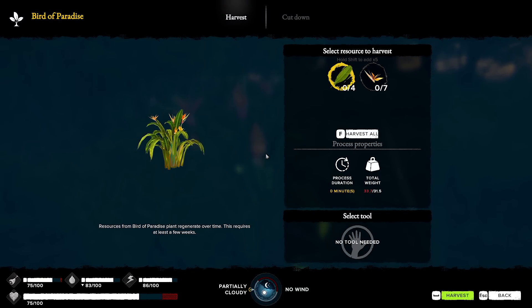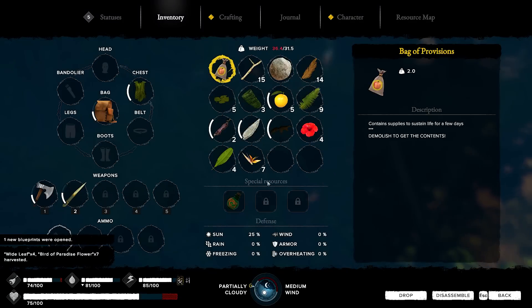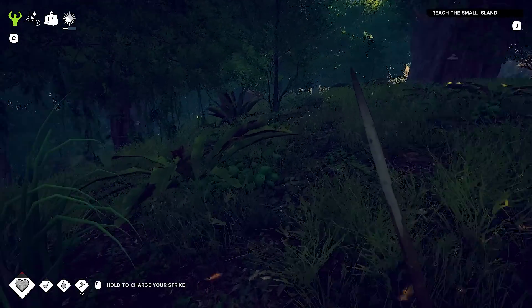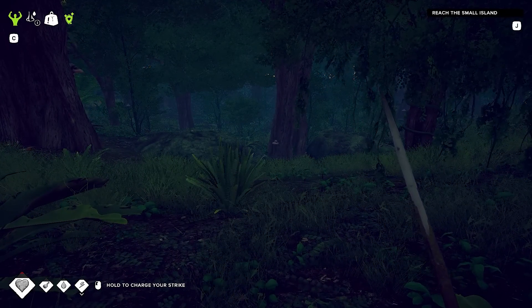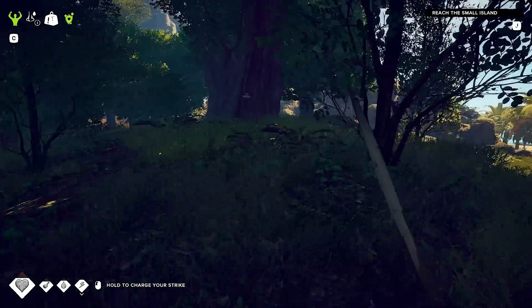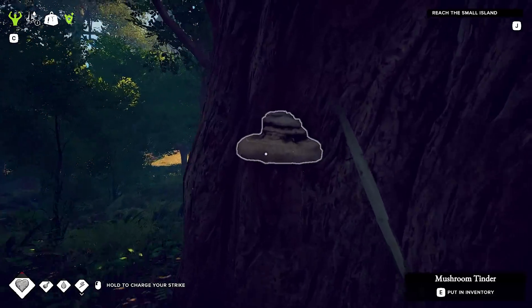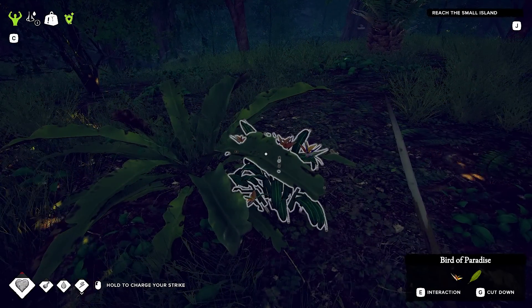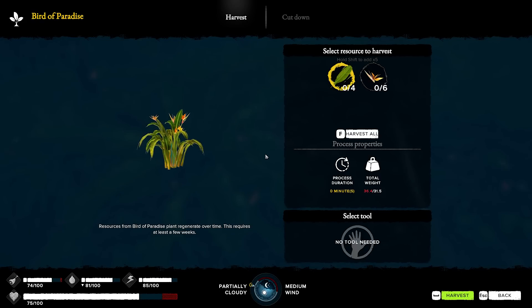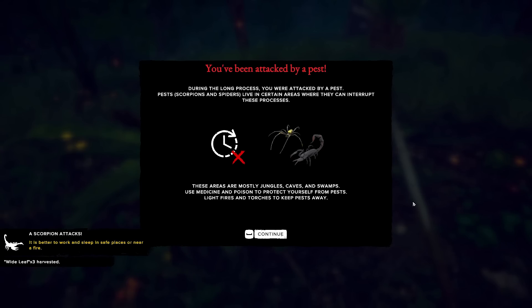Bird of paradise! Wait — does that give us wide leaves? Yes, the bird of paradise gives us wide leaves as well. It looks like there's something on that tree down there. That snake was no joke. Oh, there's the thing right there. I'm going to totally get bit by a snake. Oh, it's just mushroom tinder — we got that before. Here's another bird of paradise. You've been attacked by a pest!